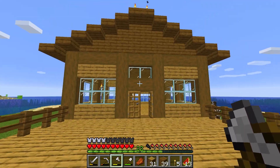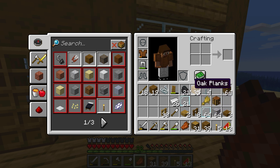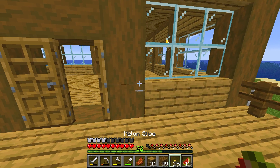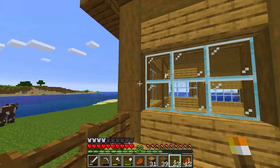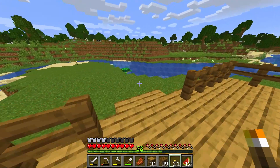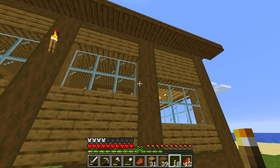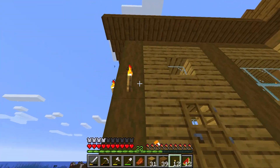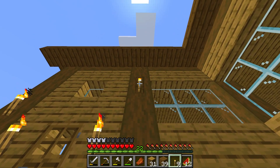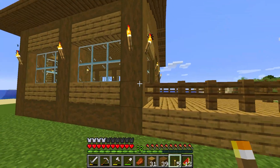This is what it looks like — I didn't want a steep roof and I like the way it came out. Lighting up the outside — I don't think I need more coal, we have sticks, so let's make 25 torches. I'm resorting to eating melon because I don't have anything yet. Let's put torches on all of the columns like we did inside, lighting up the area — two there to match the theme, putting them on the top by the windows, two there.